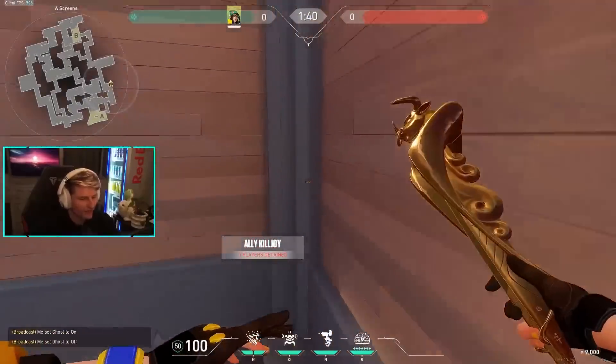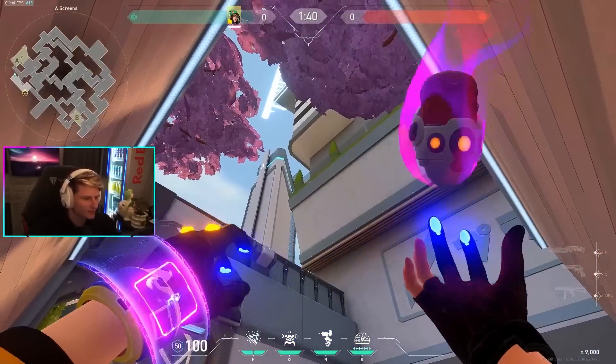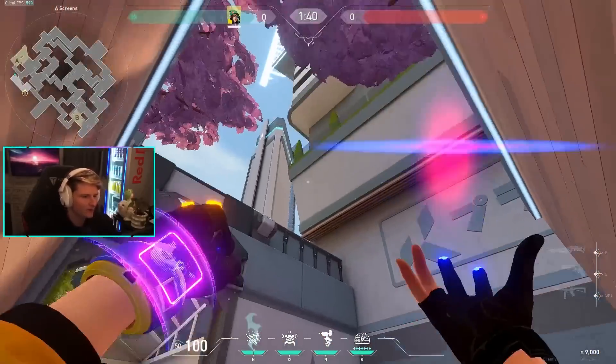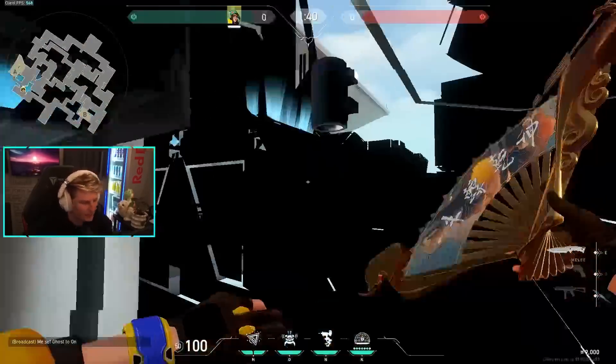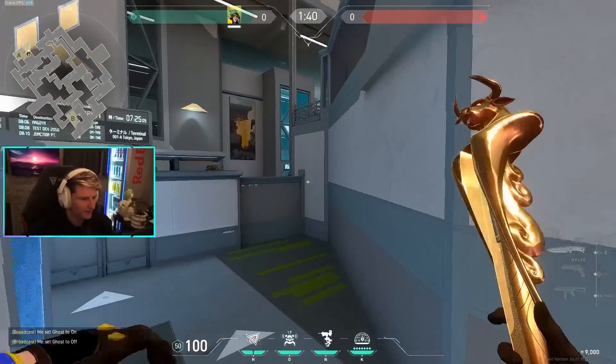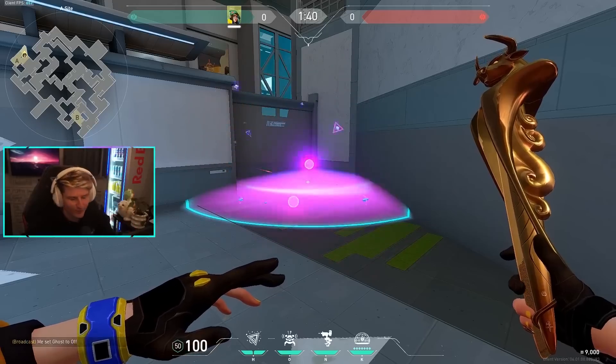If you're not a fan of throwing mollies out of the map, I do have a lineup for this. After you place the ultimate in the corner, go to this part, stand back in this corner, look at the bottom part of the glass, and do a jump throw with a molly. Jump throws can be a bit inconsistent, but once you get it down, it lands right in the corner and is a little more fair play.